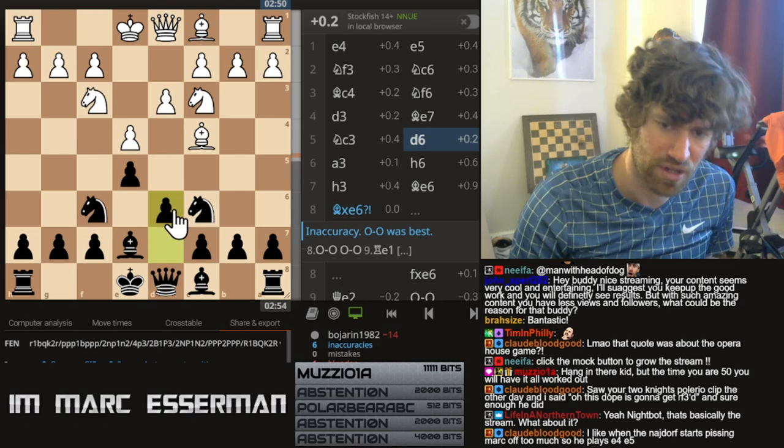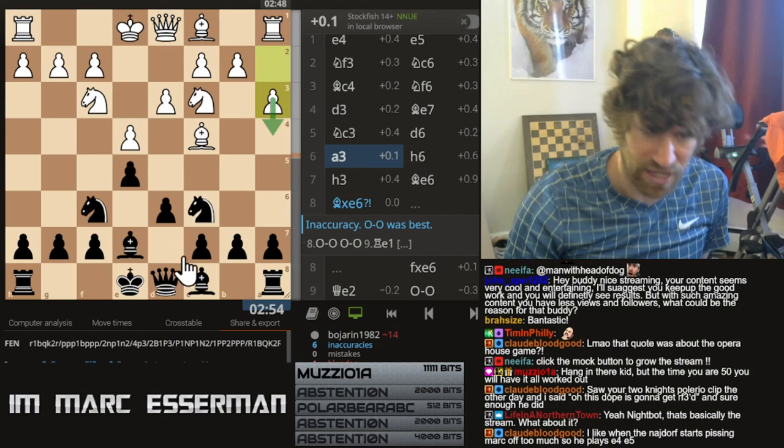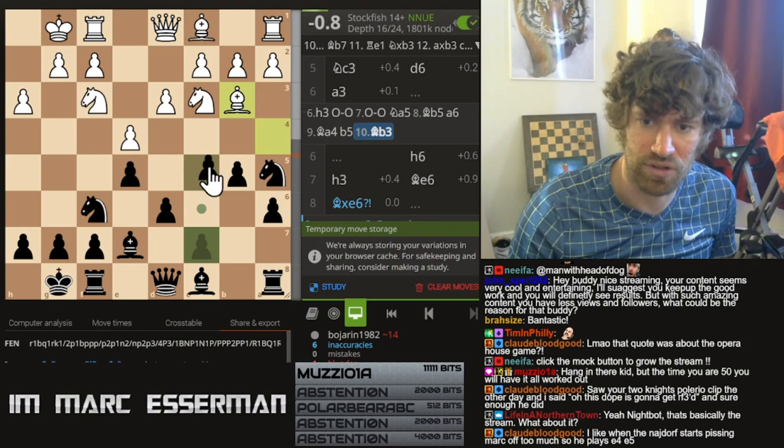Now when they play a3 or a4, I don't go for knight a5 — it's too easy for them to drop the bishop back to a2. So when they do a3 or a4, I like to just neutralize this bishop and play bishop e6. That being said, if they were to play like this, then I would go for knight a5 and go for the expansion over here.